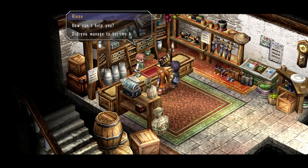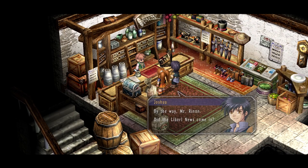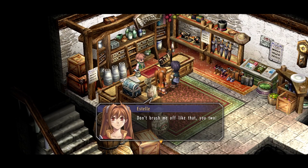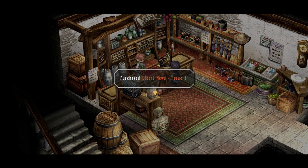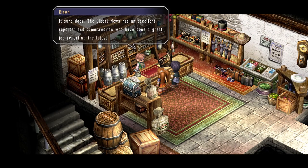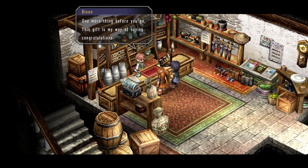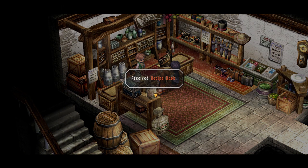Hey there Estelle and Joshua! How can I help you? Did you manage to become bracers? You bet we did — maybe I should have you start calling me hyper bracer Estelle from now on! By the way Mr. Rendon, did the liberal news come in? Yeah, it came in a little after noon. Oh whatever, I'll take one copy then. That comes to 100 MIRA please. Purchased liberal news. I know my dad always buys a copy, but does it really sell that well? The liberal news has an excellent reporter and camera woman who have done a great job reporting the latest and most reliable news. They're even supposed to have a running story related to Queen Alicia's birthday celebration. This gift is my way of saying congratulations — it's a free sample item I received with my shipment of goods. Received recipe book.